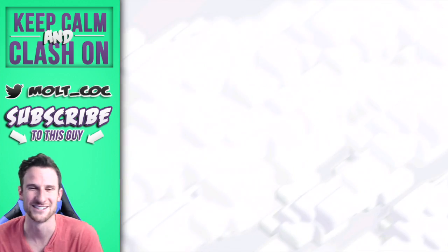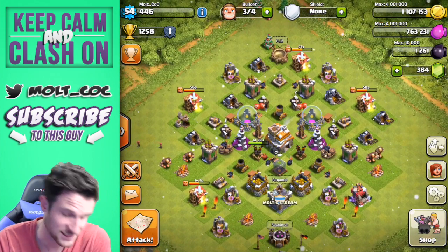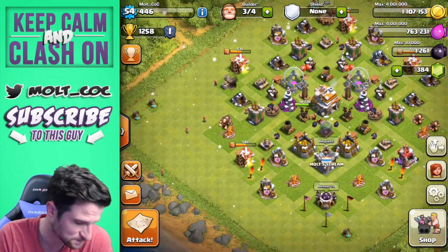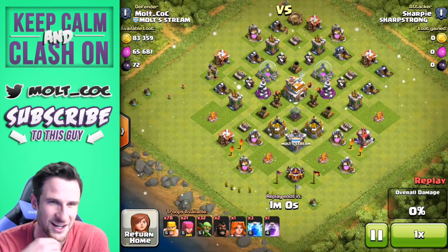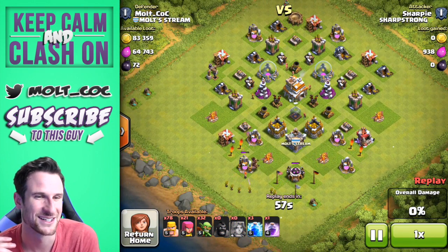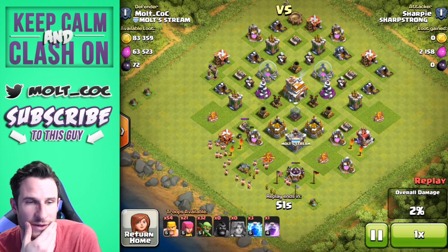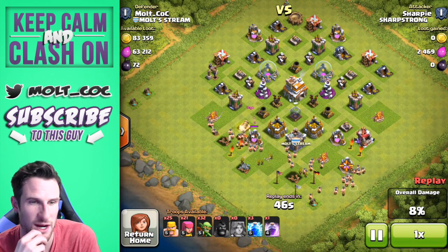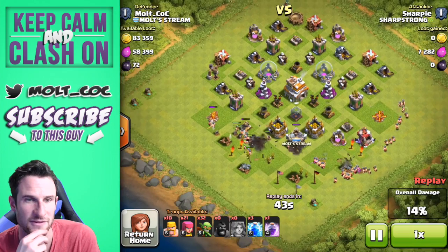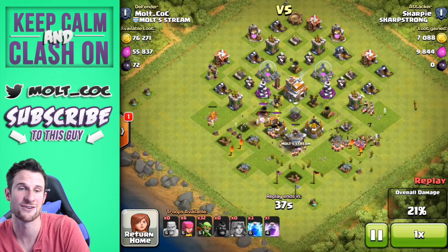He just runs out of time, which is actually good for us — he didn't have enough time to finish destroying the base. We were saved elixir, which is good because when we're trophy pushing we're attacking a lot and we need elixir to train troops. Let's watch the defense we won — he uses two hogs and a valkyrie, kind of a random attack strategy. The hogs have nothing to jump over so they're probably a little confused. If I were him I would spread them out more and deploy a lot quicker because they're just not getting in there fast enough — you need to overwhelm the defenses.